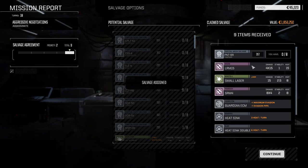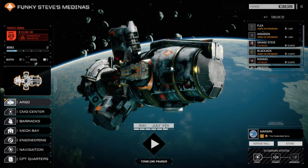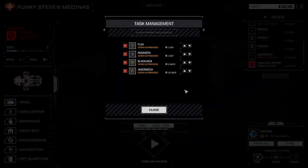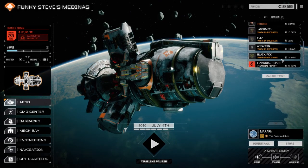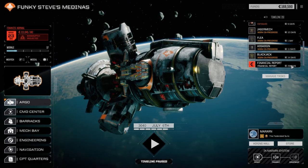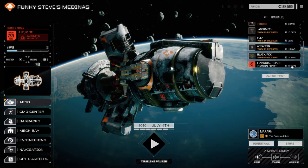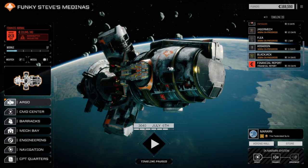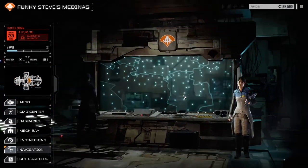Oh, we only got one Panther part and an LRM 15. Well, see you on the ship. We made about 130,000 from that, which is pretty good. The Jagermech's back in 14 days — this thing's a beast to repair. We're going to change the timing to 10 days. So we might get lucky with one mission before the end of the month, maybe two. I think for the next episode we're going to choose a nice low skull mission. We may be running out of missions on this planet and may have to jump and come back.